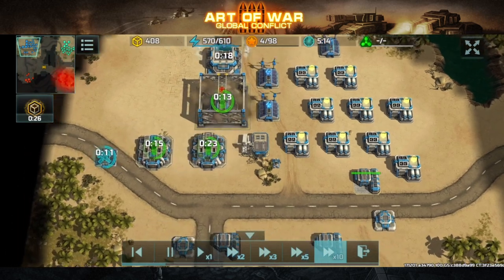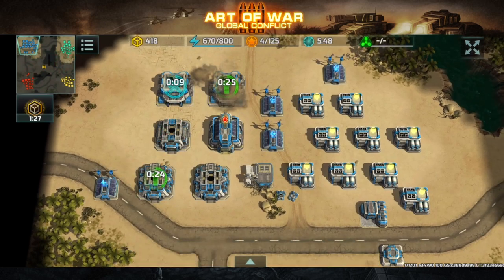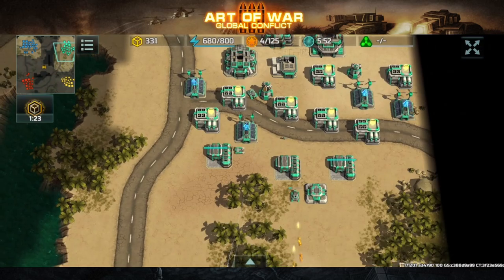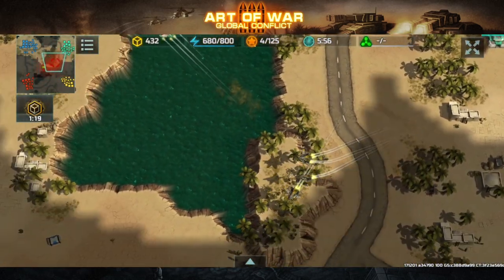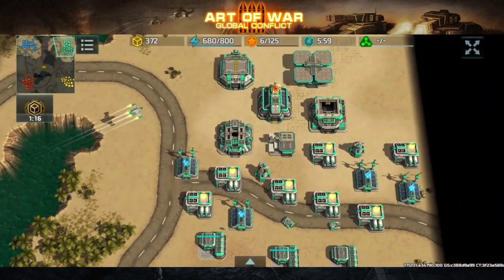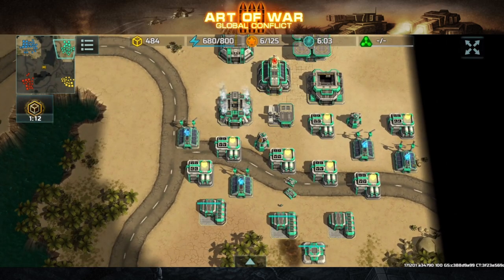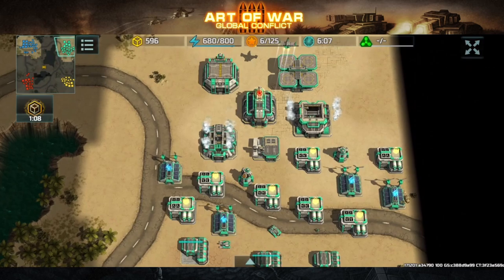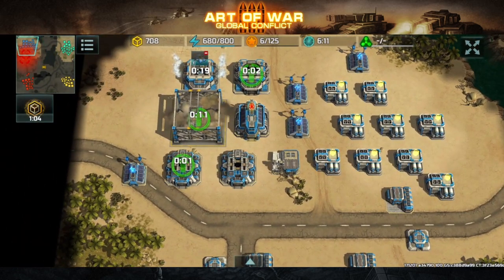I have some typhoons around here and more vehicle factories. I'm going full land army composition while my partner will have a mixture of Zeus, typhoon, shield, and vertex. This guy is very strong — he actually fought my partner on equal terms, which is impressive because my partner is not a bad player at all. This guy is good too.